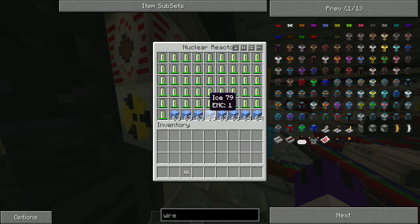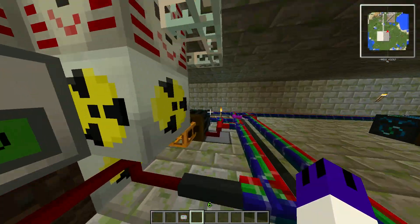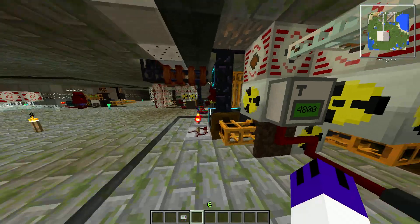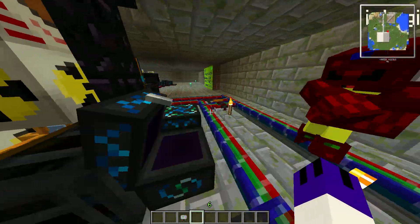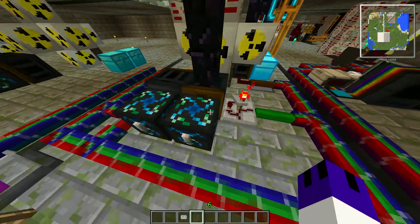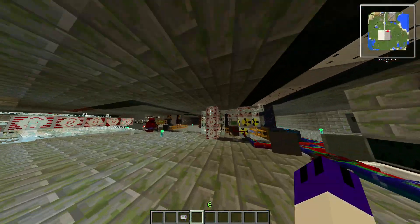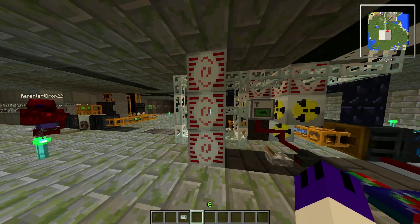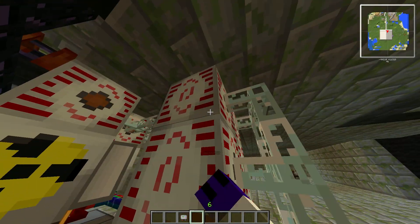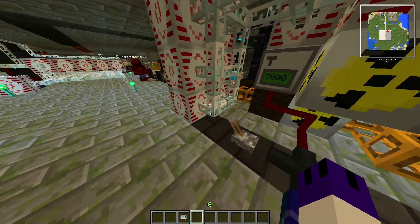Pretty much what it does is it puts the excess ice in this condenser and condenses it into red matter, which you can then throw back in here to make ice. And then you have your power output. If we look over here — look at how quickly the MFSUs are charging. It's insane. That's a lot of power. I don't even think we could output it quick enough. I think we need more MFSUs.